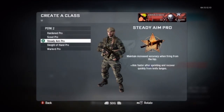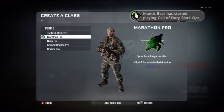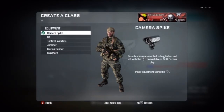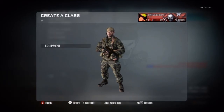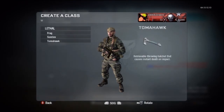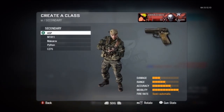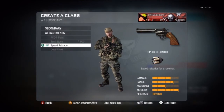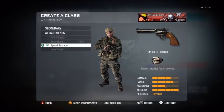The first class I want to showcase is the MP5K with Lightweight and Marathon. You can choose either Rapid Fire or Extended Mags. Since I made this video I actually have a tendency to use Extended Mags over Rapid Fire. Rapid Fire is really good on medium to long-range maps where the frequency of enemies is less and you have time to reload, but Rapid Fire is good for close-range engagements. Extended Mags is better for slightly larger maps because it has lower recoil and you'll get more hit markers at longer range, so you need the extra ammo.